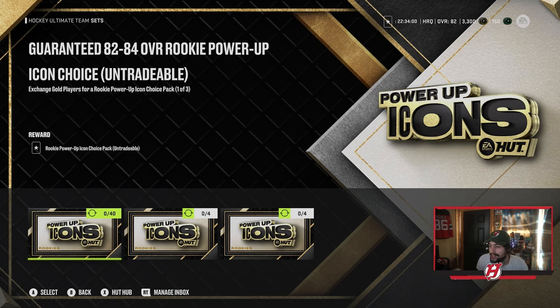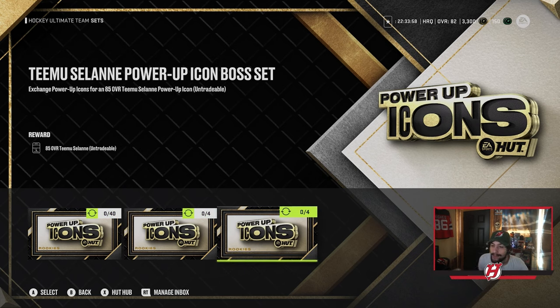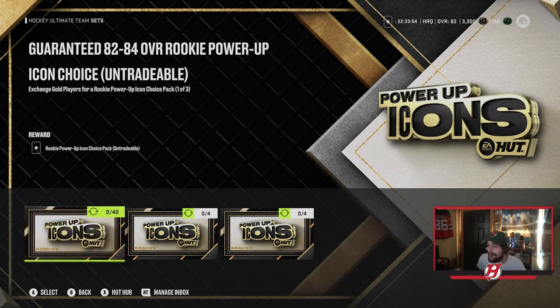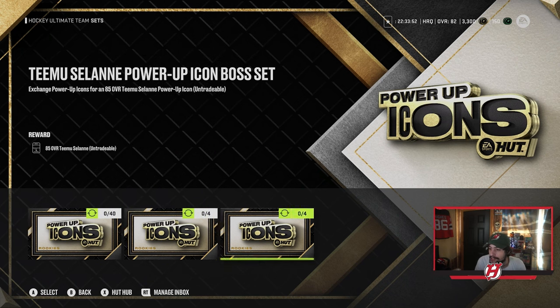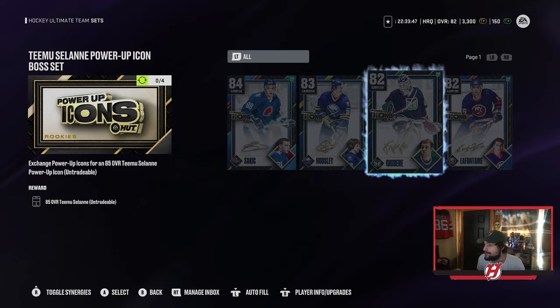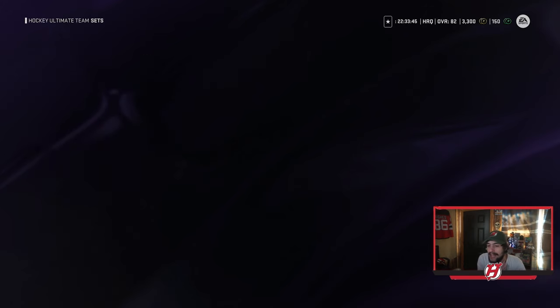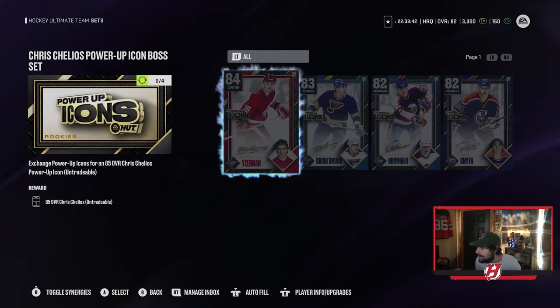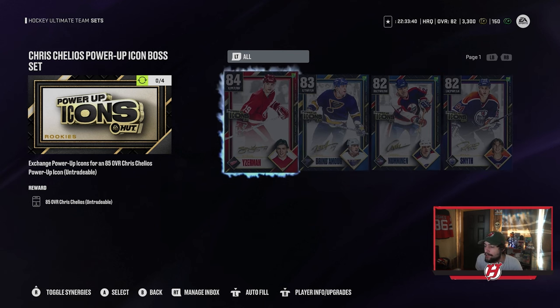For the Rookies sets, it's the same idea — you're going after Chris Chelios and Timo Solani. You trade in 40 gold players and you eventually collect an 84, 83, 82, and 82 to get Chelios and Solani. The specific lower-rated cards you need are actually different — it's Eisman, Brindamore, Numenen, and Smith, not the same ones as before.